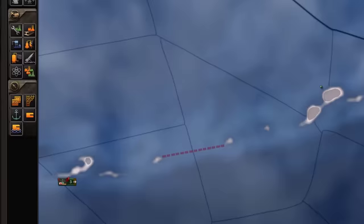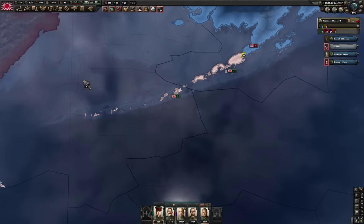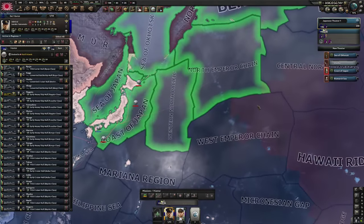Stage one complete. Stage two complete — these guys are dying so we really need that port done quickly. Port complete. That should give us more than enough range now to actually get a port in Alaska and then reach the west coast of America.